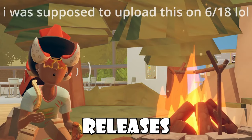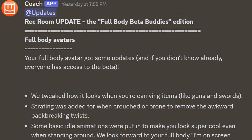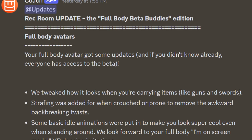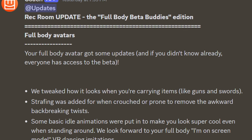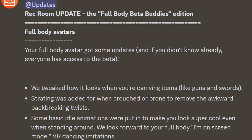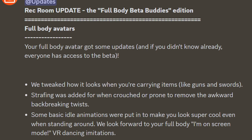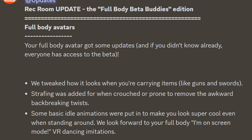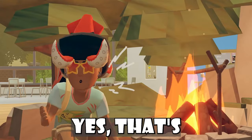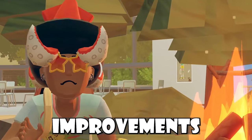Yesterday was Monday, and Rec Room usually releases updates on Monday. They had a new update talking about the full body beta buddies edition. For the first patch note, they talk about full body avatars and say your full body avatar got some updates. Everyone has access to the beta. They tweaked how it looks whenever you're carrying items like guns and swords. Strafing was added when crouched or prone to remove that awkward back-breaking twist. Some basic idle animations were put in to make you look super cool even when standing around. Full body avatars received a major change, and there are a few animation improvements that are really notable.